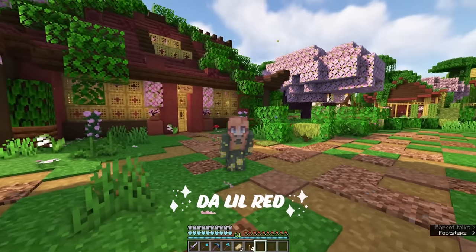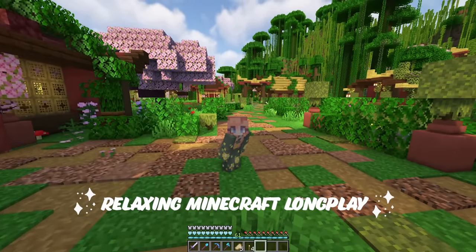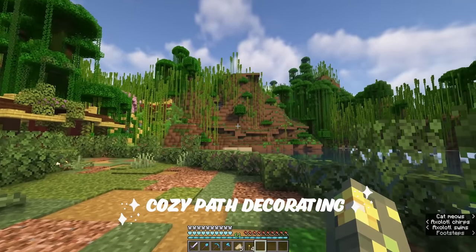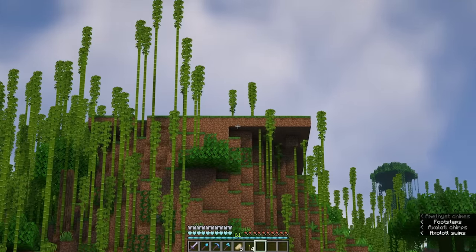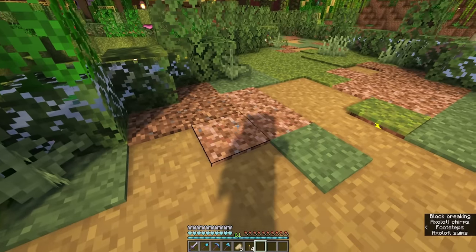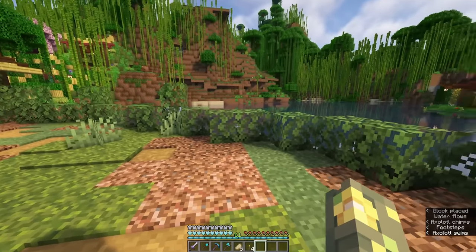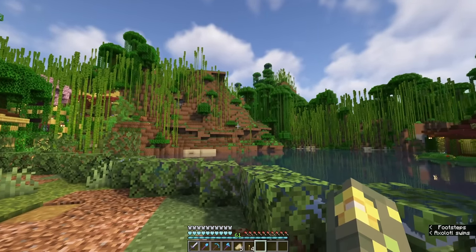Hello everyone and welcome to my Japanese-inspired world and this relaxing long play with commentary. Today we're going to be working on building up a cozy jungle path that will wind all the way around this mountain to the top. I have plans to build something here and I want to make a nice path with some rooted dirt, coarse dirt, and some moss. I just broke that block and put some jungle leaves around the edges, kind of like what we have here but winding it up around the mountain.